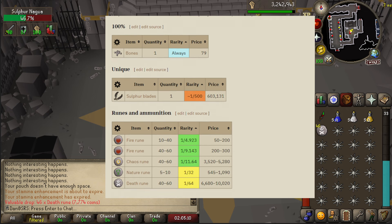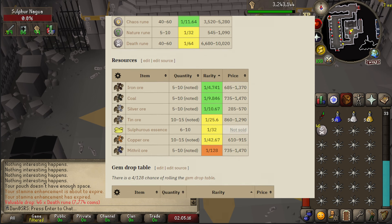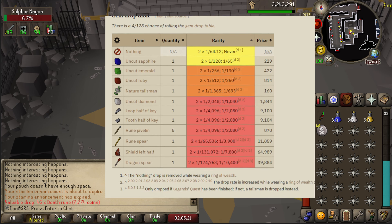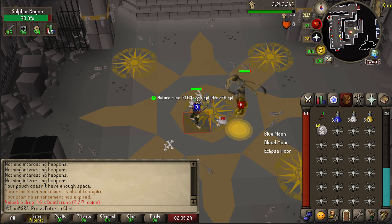I've already killed 260 of these while I was testing and the fact that they drop iron ore, coal ore, silver ore, mithril ore — all those noted items is honestly incredible. Like being able to just sit here for 10 minutes, just killing them without even looking at the screen, you're getting insane XP rates, but you're getting all of your ores and resources noted.